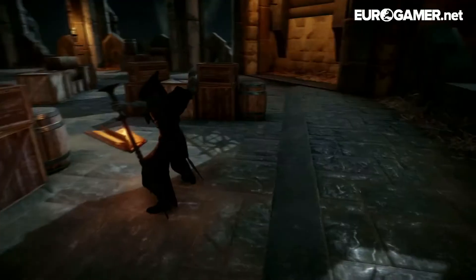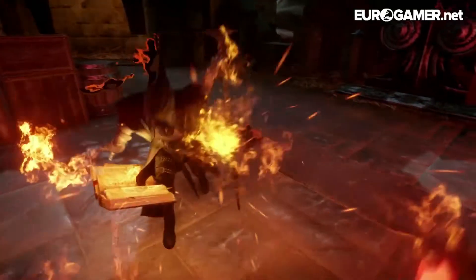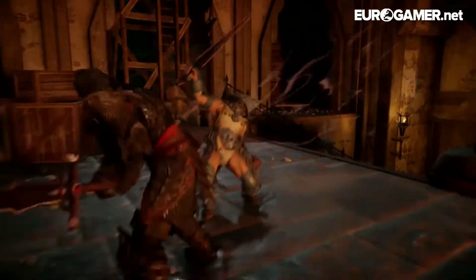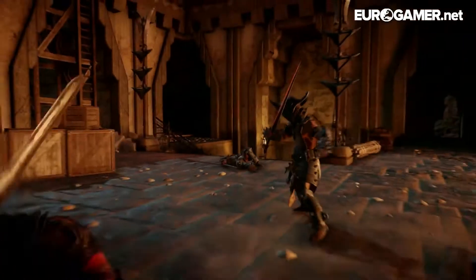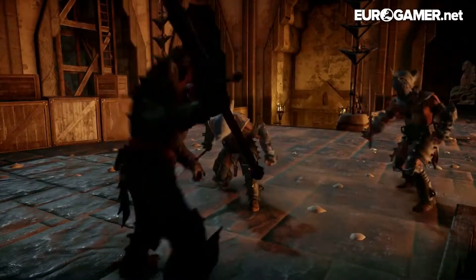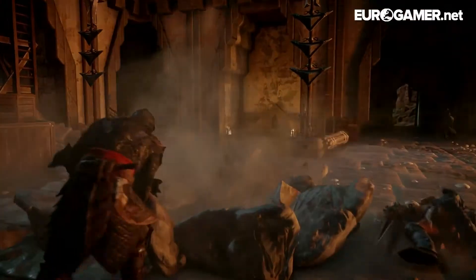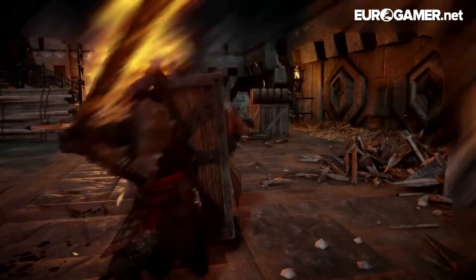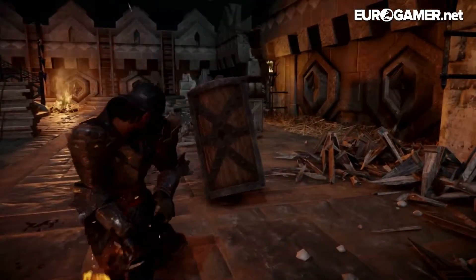Dragon Age Inquisition's normal view is a Mass Effect-style third-person perspective, which allows for action-gamesque combat. During the press event Wes saw the player character, the Inquisitor, use powerful sword strikes to deal damage and a chain attack to drag foes towards him. As in previous games in the series you're able to switch to control a party member at any time.